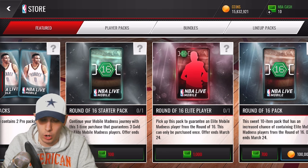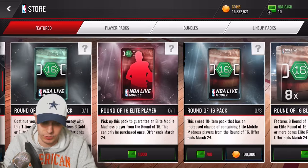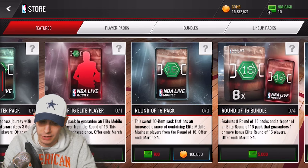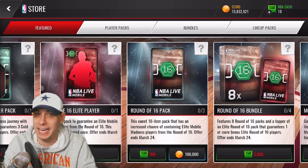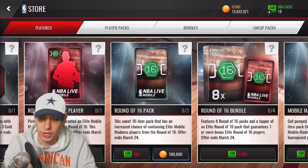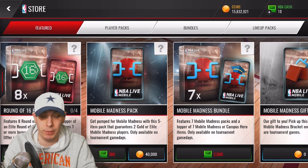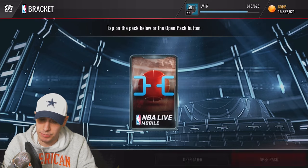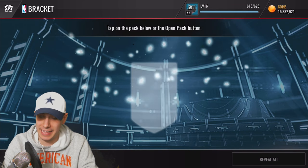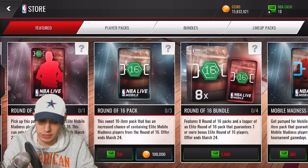In the store there are Round of 16 starter packs for 100 points, which gives you one pack. You can also get the standard Round of 16 packs — three for 100,000 coins or 700 points. Mobile Madness packs are still in the game at 40,000 coins as well. Make sure you grab the daily gift each day that games are played.